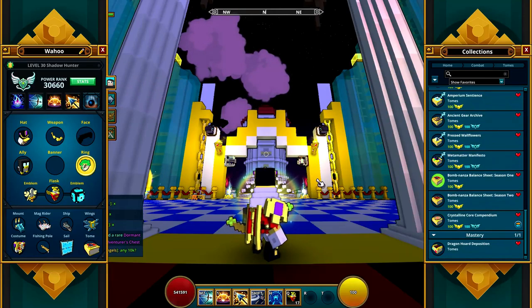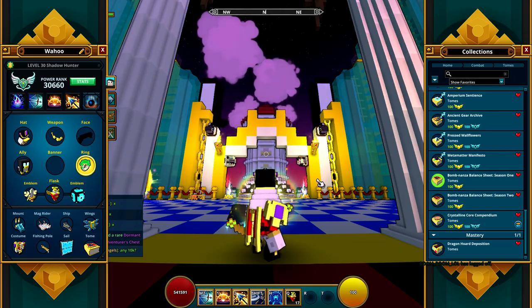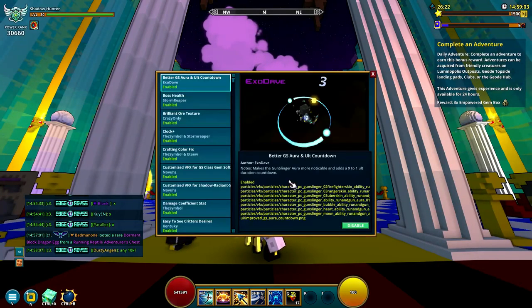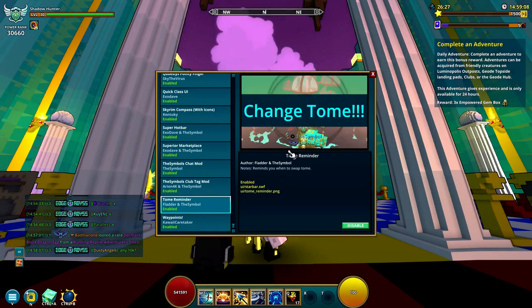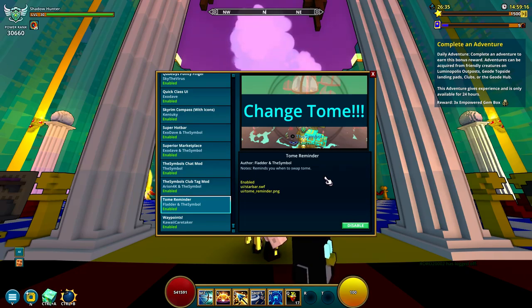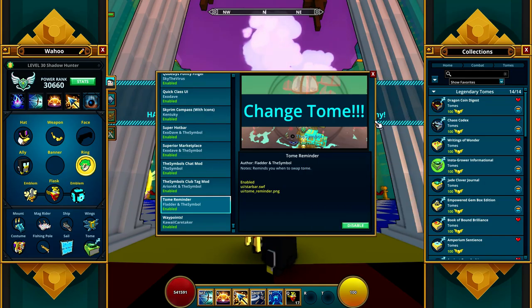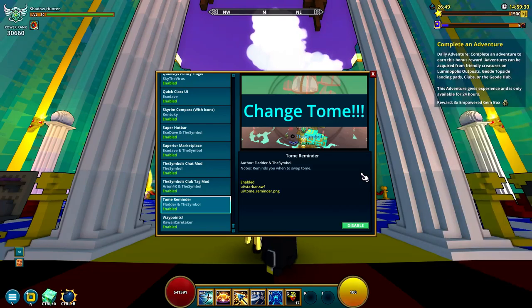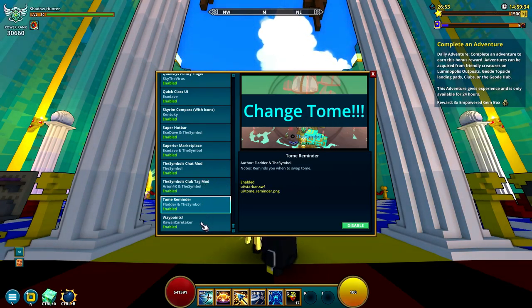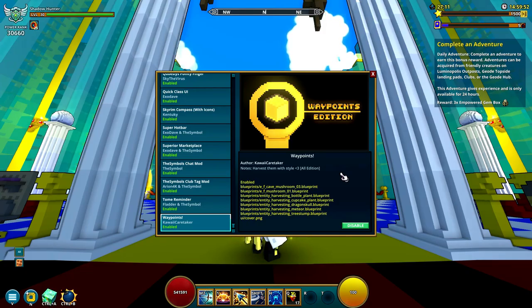Next is the Tome Reminder. When you fill up a tome, it shows you a warning to remind you to change your tome. It's a little lazy, but it reminds you every time so you're a little more efficient with your tomes. We have a lot of weekly tomes to go through, so it's really nice not to miss out on changing them. If you start a new week already on a completed tome, it will remind you to switch.